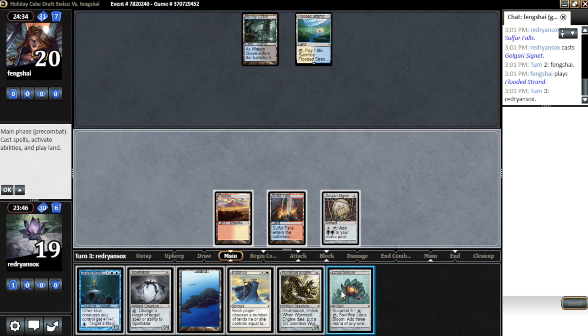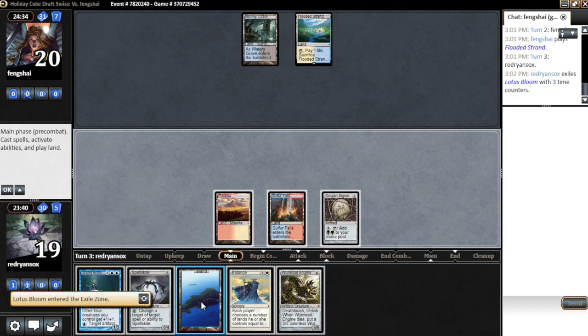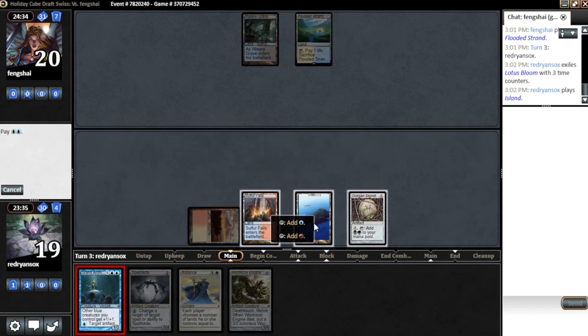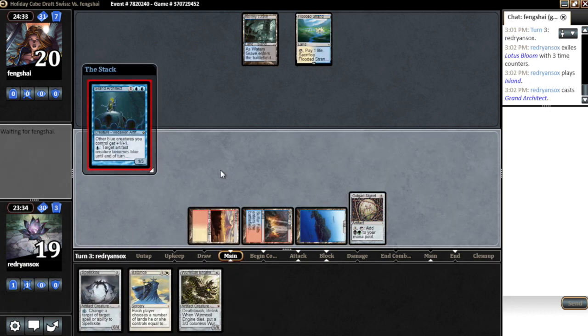Bouncing here isn't even that good. We can suspend that. We could just go Architect and dispel Skite, and then next turn slam Worm Coil, and then Balance to get rid of his hand. That seems like a good idea. Let's just go Architect — hopefully he counters this, that would be pretty sweet.